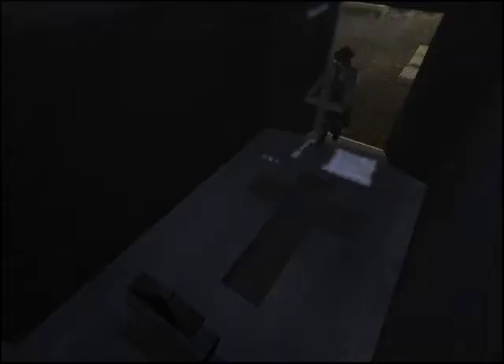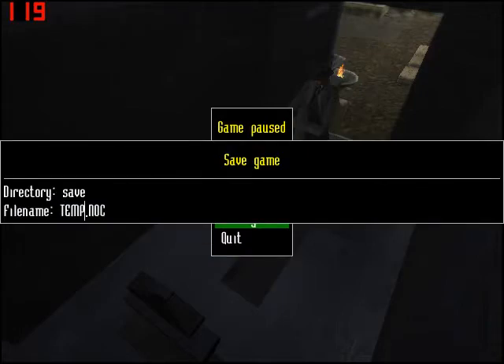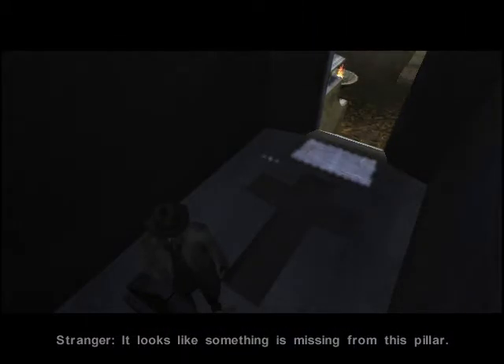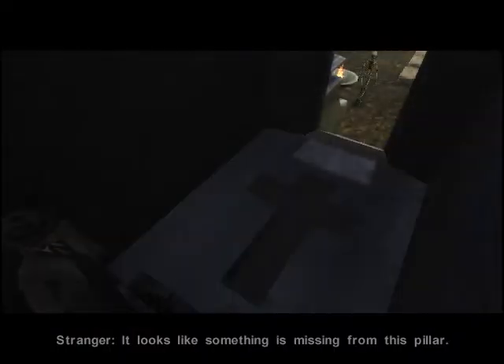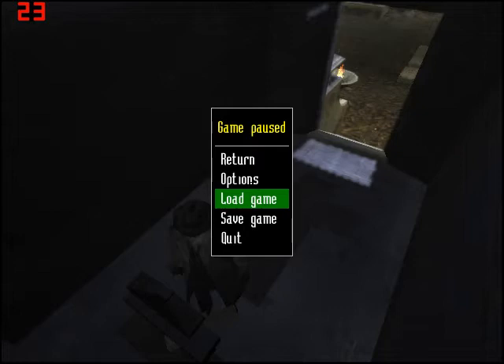Let's save now, since there is a bug here which can sometimes happen — namely that the stranger lays down the cross right on top of the gravestone or tombstone, and it looks like something is missing from this pillar. It seems like it is impossible to pick it back up again, since pressing the use key near it will instead trigger examining the tombstone.